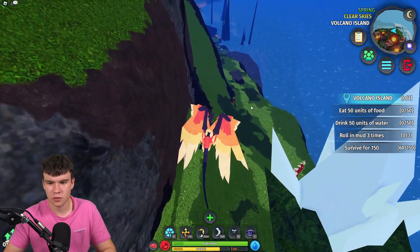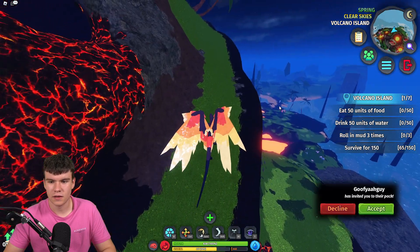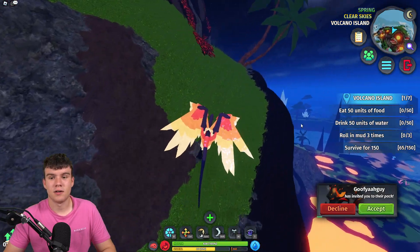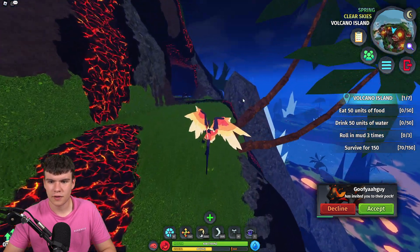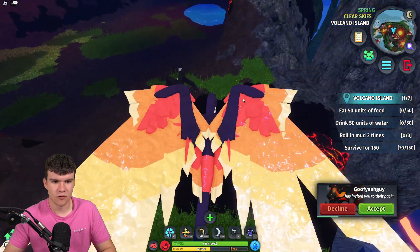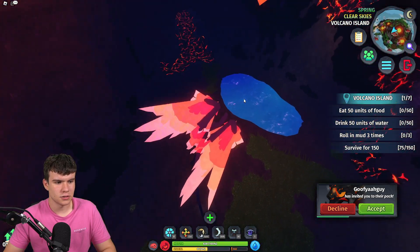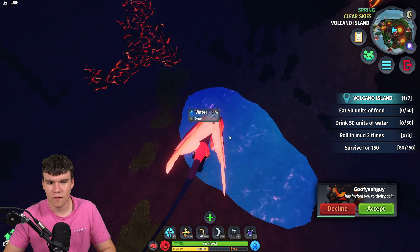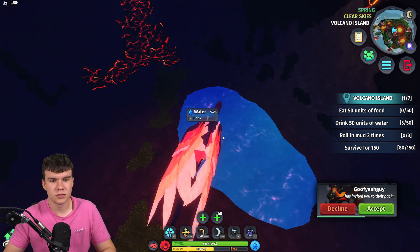Let's roll around the mountain and see if we can find other stuff. We survived for 150 seconds and completed that part of the tutorial — that's 1 out of 7. Now we need to roll in the mud three times. I've got no clue where the mud is, but let's drink up some water. I do have a lot of working codes to redeem, so let's get into those.